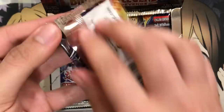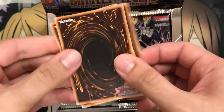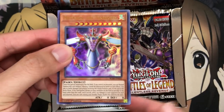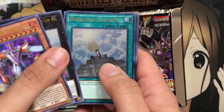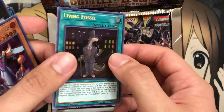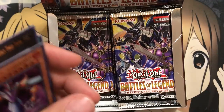Pack number five. We have Meta-Ion the Time Lord — one that was actually going up in price, so glad they reprinted it — Baguska, Dark Lord Contact, one of those spell cards, Cyber Dragon, and another Living Fossil from the same side too. So that's quite troll-y for sure.